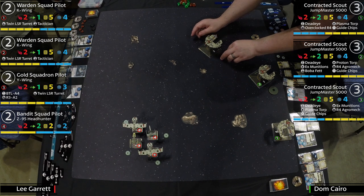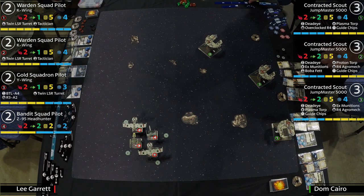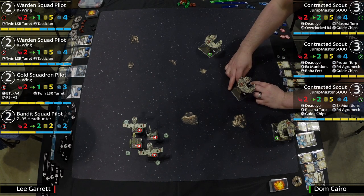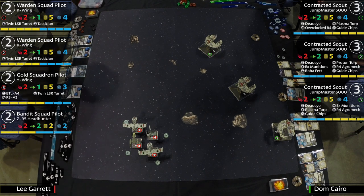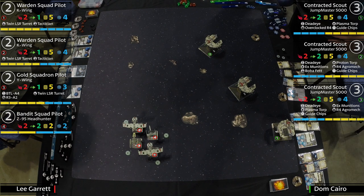On the flip side, we've got these contracted scouts led by Boba Fett. There is literally a mechanic in there that totally overclocked all of these ships to fire insane missiles — and that is essentially what they're going to be doing.